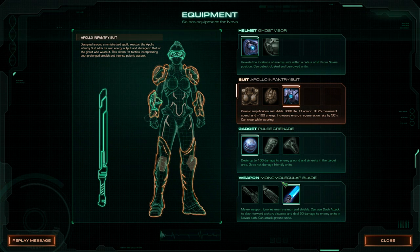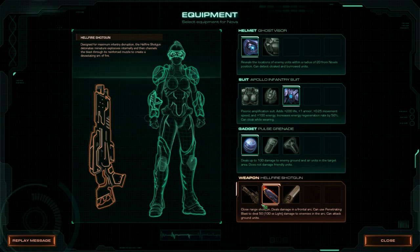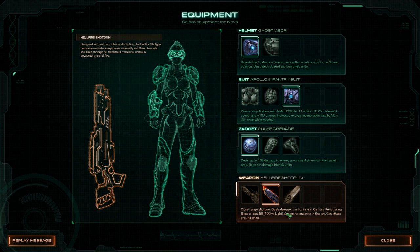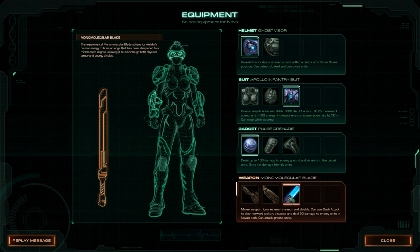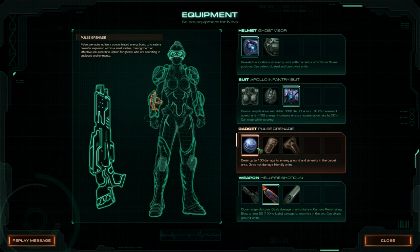We will be using the shotgun for this mission. I found that to be the best option. You get the melee weapon, but the default attack on the shotgun has an arc spread, and you deal with a fair bit of light units that swarm. The blade might seem good, but it's not really. I actually like the shotgun much better for this. We also use the pulse grenade because it's our only option for dealing damage to air units.